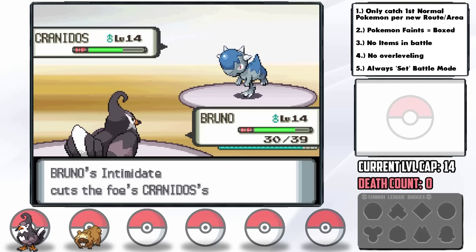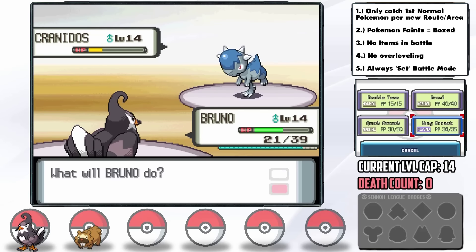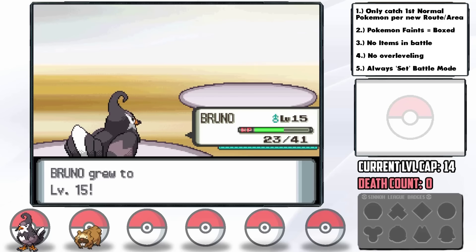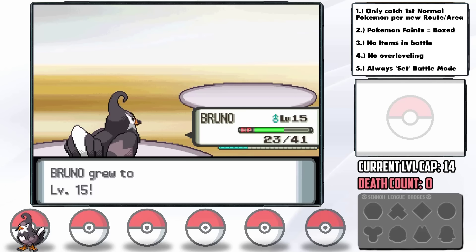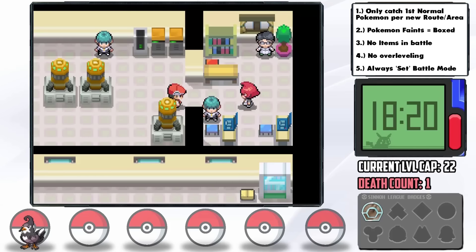Staravia's switch-in intimidates Kranidos but we get hurt by Stealth Rocks. Wing Attack brings Kranidos low, it hits us with Pursuit, then Roark uses a Potion, but we attack twice in a row to take it down. We actually beat Roark with two level 14 Normal or Flying Pokémon — I didn't think we'd get this far, especially after that first-turn crit. Losing Hashbrown, a potential Bibarel with Water typing, is not good given the limited Normal types in this game, but let's keep rolling.